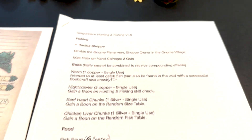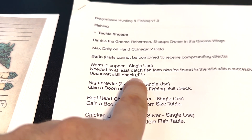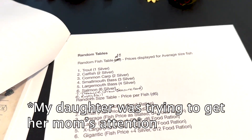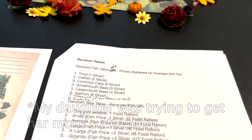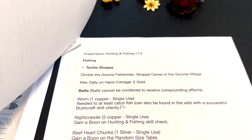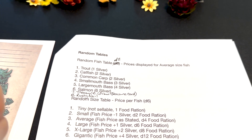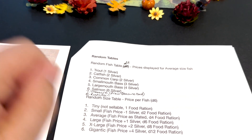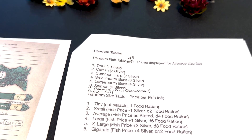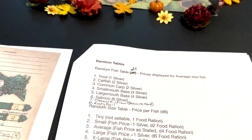Now let's see what fish he gets — roll a D8. Seven — treasure! This idea came from Stardew Valley, where you can pull up a boot or something other than a fish. So here's the treasure deck — pull a card, Sean. Copper coins, 2D6. You roll 2D6 and multiply by ten. Three and three — six times ten — 60 copper!